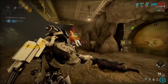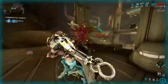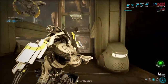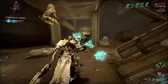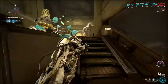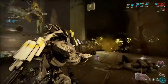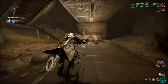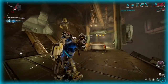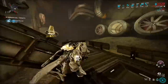Against Corpus you might want Radiation, Gas, or Magnetic. For Infested you want Gas and Corrosive. You can spread these damage types because we have so much power strength - we cap out around 308 after the Growing Power buff. I took this into Steel Path and tested it - the lower-tier enemies like Lancers were dying pretty easily if you had the combos going right.